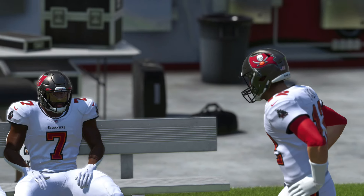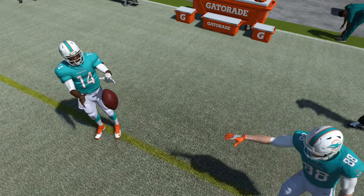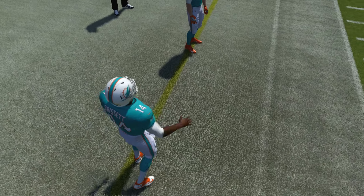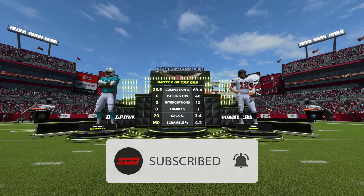This week we feature Antonio Brown of the Buccaneers, who absolutely tore it up against the Miami Dolphins to the tune of seven catches for 124 yards and two touchdowns, also making him the fastest wide receiver in NFL history to 900 catches. Be sure to drop a like and subscribe to SGO for more content just like this.